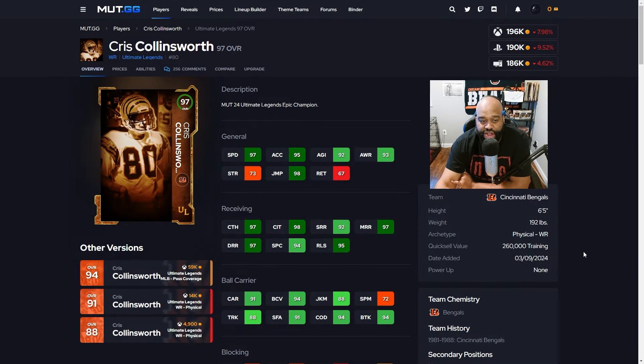Let's go to the wide receiver room. This card is fairly new — it's the 97 overall Chris Collinsworth. Yes, he was a football player before he became a commentator. He comes in with 97 speed, 95 acceleration, 92 agility, 97 catch, 98 catching in traffic, 95 release, with 92 short, 97 medium, and 97 deep route. He's going to cost you about 196k. Personally I have not used this card yet, but I'm looking at speed and release for wide receivers and I think this will be a great pickup.